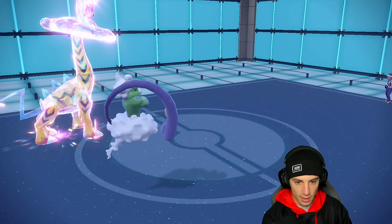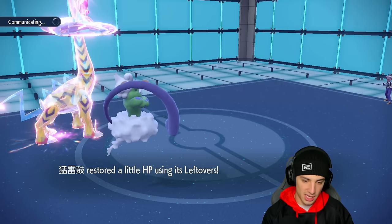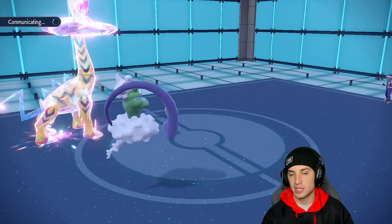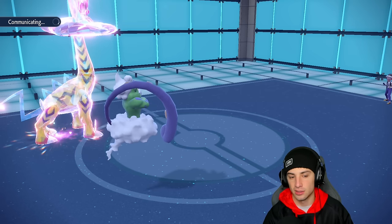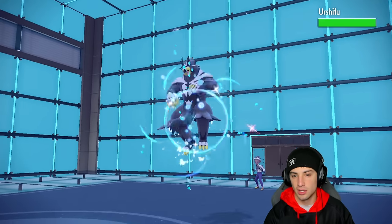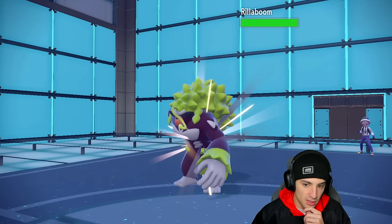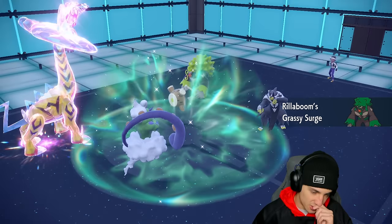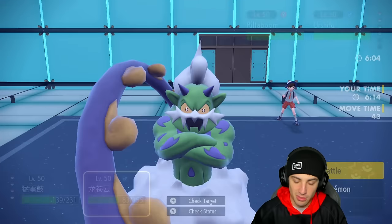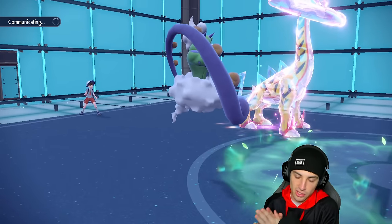Urshifu's tera type is probably just one. Do I make a read that it's detecting or is it Choice Band? I think it might be Choice Band because they hard swapped instead of protecting that turn. Out comes Urshifu and Rillaboom — Rillaboom has Fake Out so I might as well just protect this turn. I have a great Fairy tera type and I'll just drop a Bleakwind Storm.